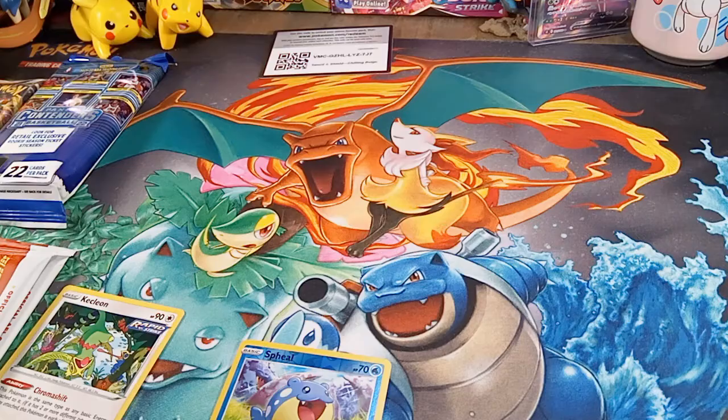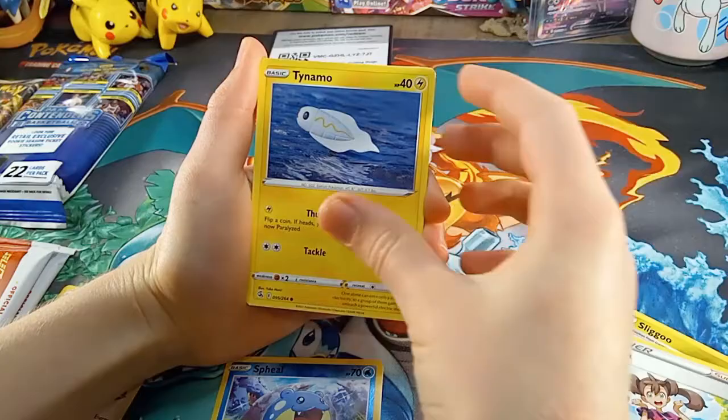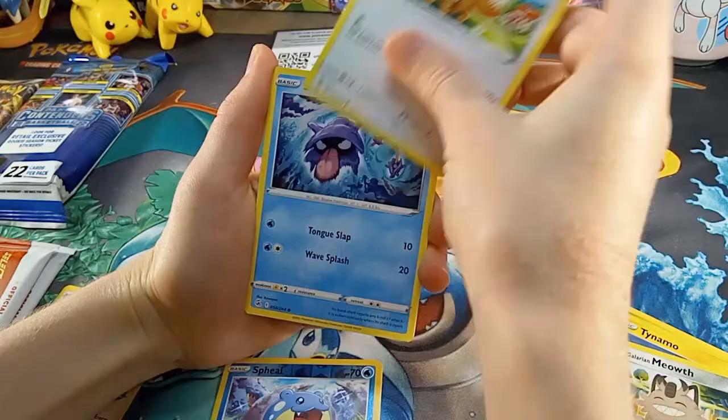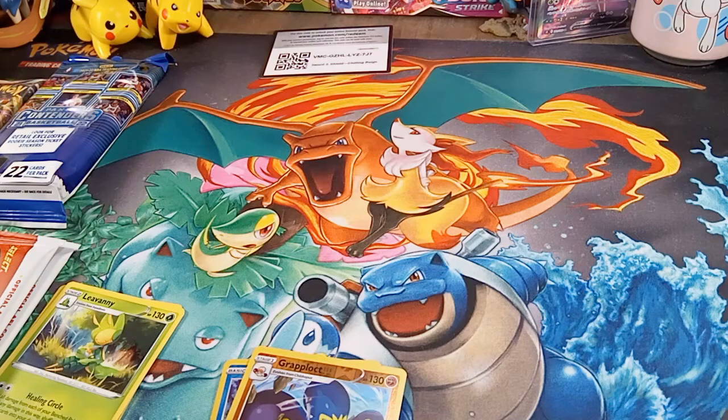So we will get two numbered cards today, and they will probably be from the Prestige. We might get another numbered card because we get something in the basketball, and that would be really cool. Our two numbered cards go to Prestige usually because you can't not get a numbered card in Prestige, and it feels really good when you open it because you can never really get anything bad.